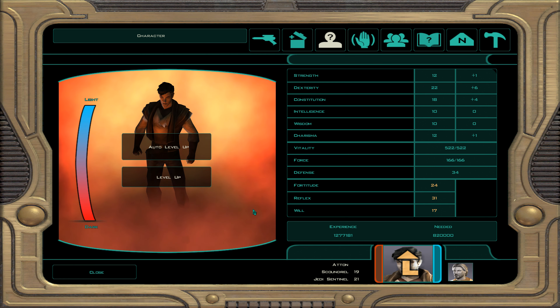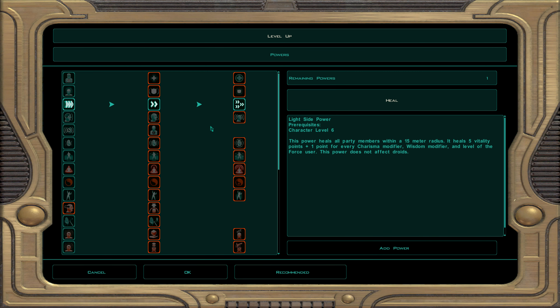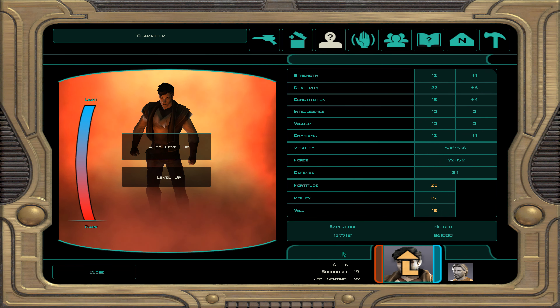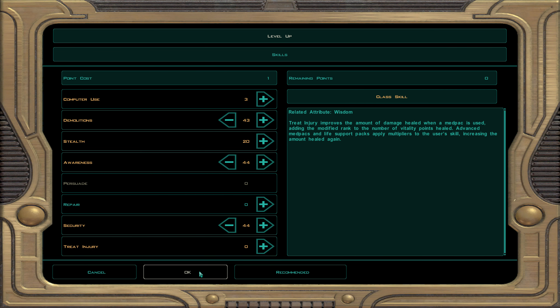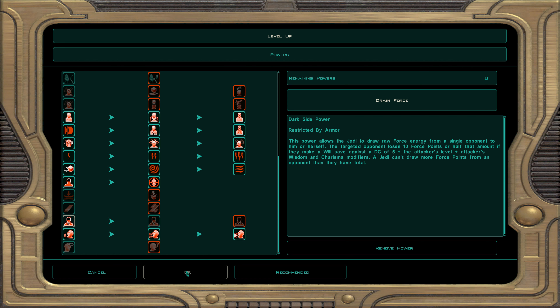This last section covers levels 41 to 50. At character level 41, dark Jedi sentinel 22: ignore unarmed specialist, skills are demolition, awareness, and security. For force powers we take kill — the target takes 6 seconds of damage close to half their maximum vitality. It can be resisted. At character level 42, dark Jedi sentinel 23: for force powers we take drain force — drains a single target's force points by 10, transferred to you; if they resist it's halved.